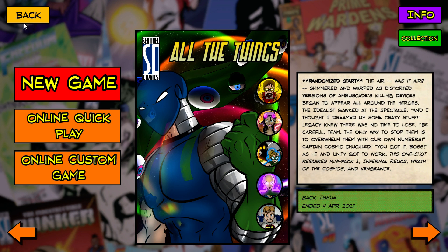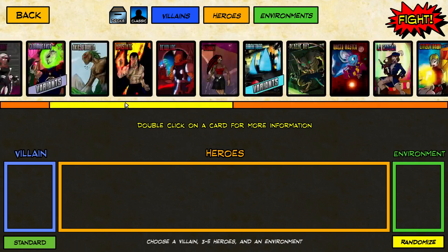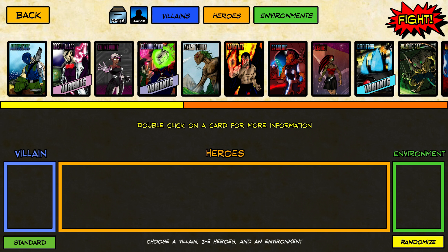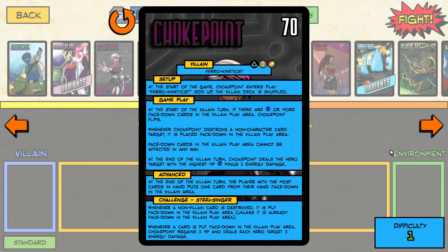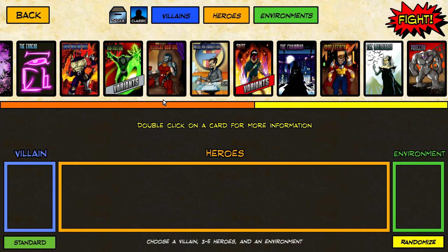You can just go to New Game and create your own adventure. First thing you have to do is choose a villain. Here's the series of villains, sorted by difficulty. Over on the left, you have the difficulty 1 villains, and over on the right-hand side it goes all the way up to the difficulty 4 villains.